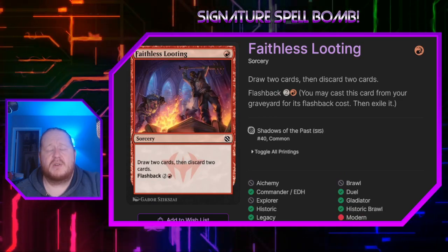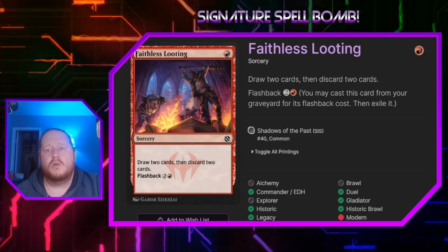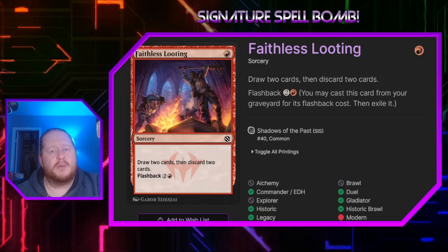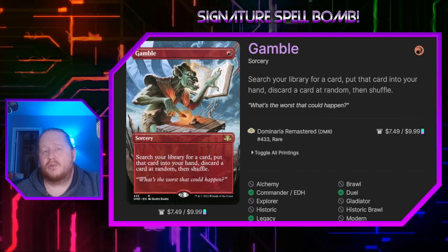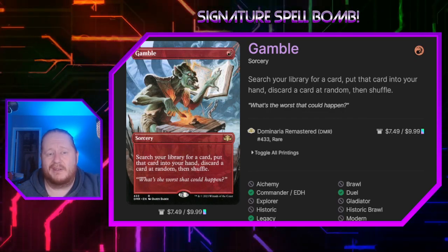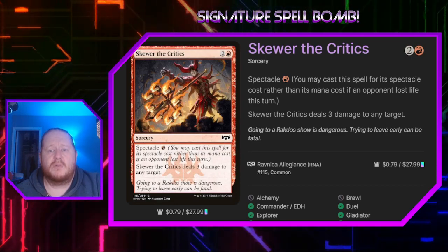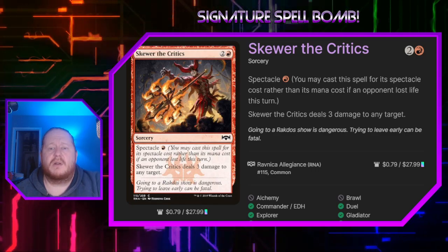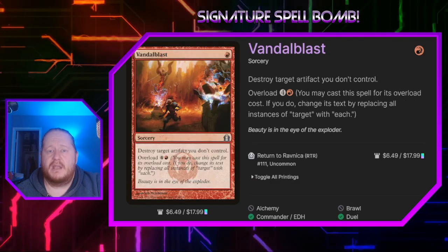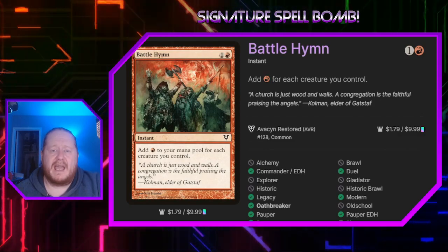Faithless Looting for 1 and a red lets us draw 2 cards and then discard 2 cards, and we can flash it back for 2 and a red — mostly to help us dig deeper to find All Will Be One; if we don't get it, it still triggers prowess and other things. Gamble will let us find the spell we need at the risk of having an opponent randomly discard a card from our hand — high risk, high reward, but when it comes to tutors in mono-red this is what we get. Skewer the Critics for 2 and a red deals 3 damage to any target, but if a player has lost life this turn you can pay 1 red instead. Vandal Blast will destroy either a target artifact we don't control or all artifacts we don't control, which is very helpful for the deck. Battle Hymn lets us add a red mana for each creature we control.